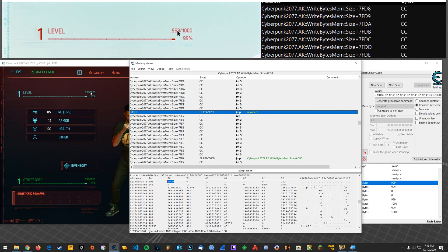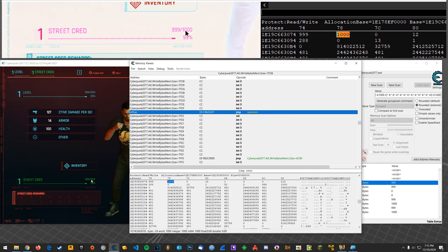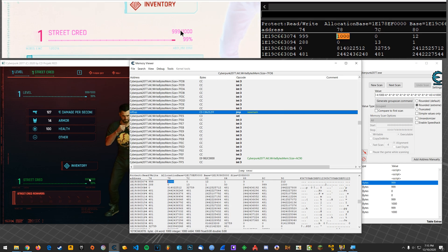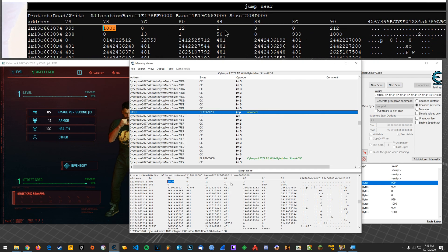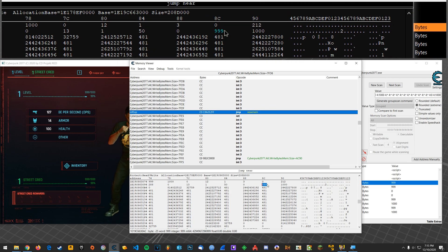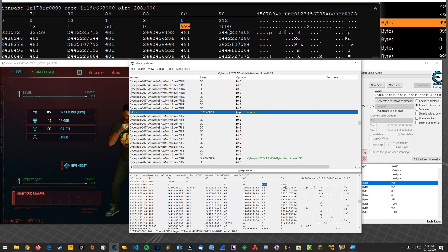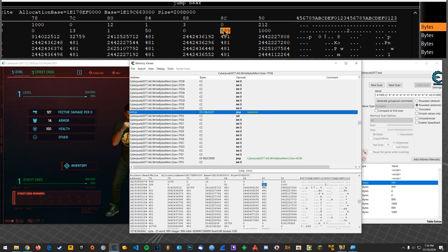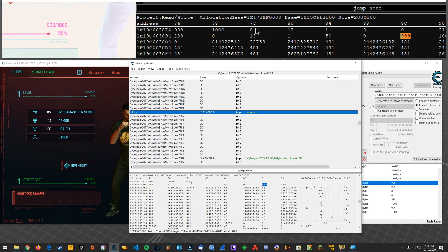So presumably these two numbers go together. Then looking down at street cred, I'm like, do I see a zero? I put 999, but it was zero. Do I see another zero and then a thousand? So I went looking right, and then down a line, and right — and right here is where I noticed zero and a thousand. So I changed this value and lo and behold, it was street cred.